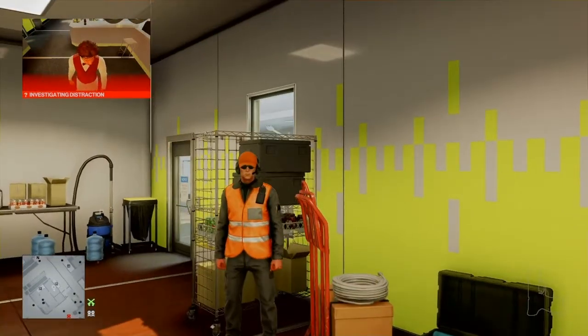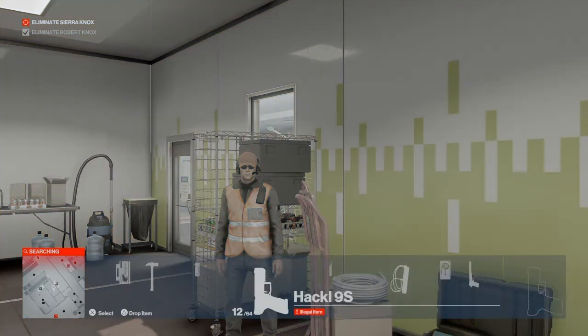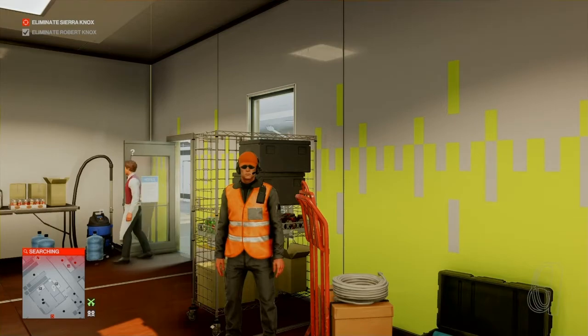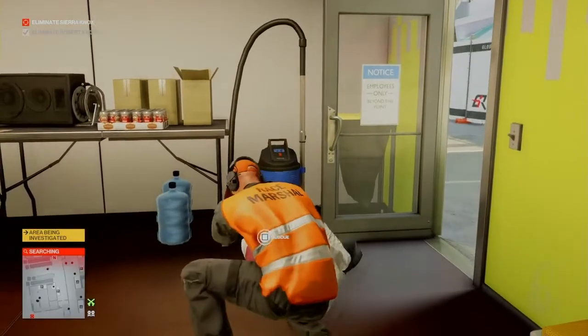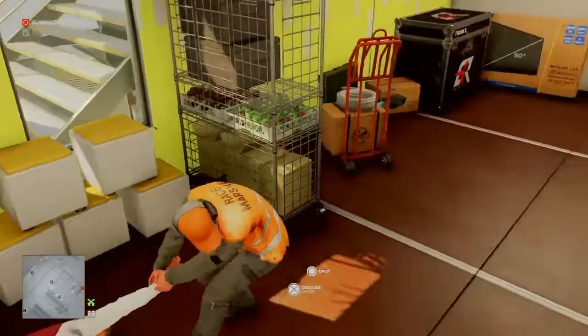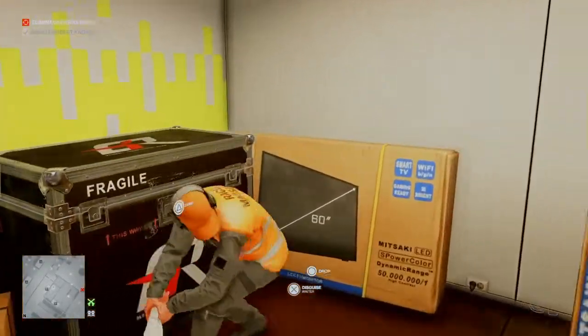Then we make our way back inside and trigger the hoover. The hoover is going to distract the waiter from upstairs and he's going to come down to investigate. We can then render him unconscious, hide his body, and take his outfit. He should be making his way down the outer stairs now. We're going to select our fiber wire early — put it away, we don't want to choke this guy. Once he turns off the hoover we're going to get behind him and render him unconscious.